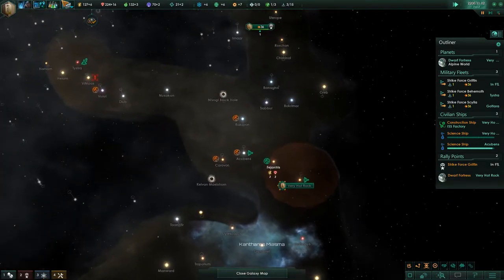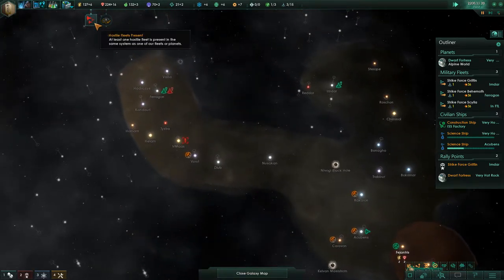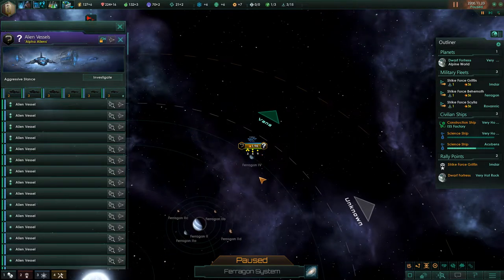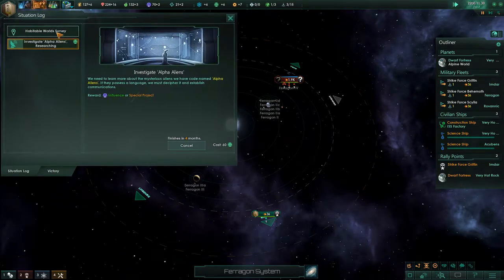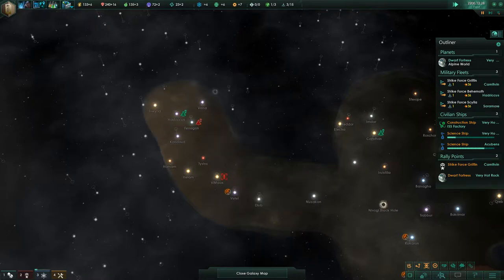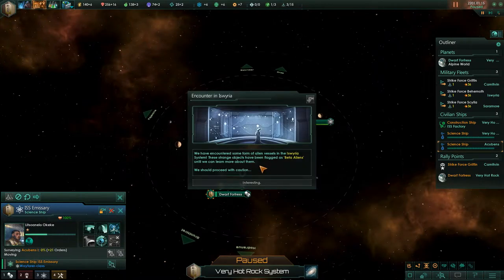There's another planet over here — is it also Alpine? Nice, 24 tiles. What do we have here? 1.9K — wow. This is probably a spacefaring nation, basically a living space. We'll probably have a special project for the Alpha Aliens. Alien vessel 1K — they both share that. You're going to survey these, then head back to Very Hot Rock. We've encountered some aliens in the Iswiraeus system — these strange objects have been flagged as Beta Aliens. Until we can learn more, we should see what caused it.